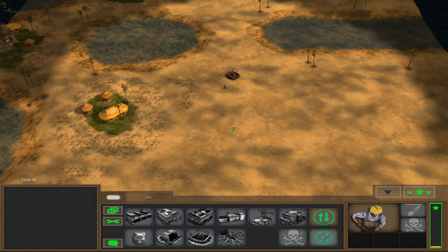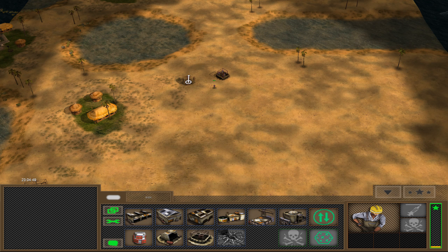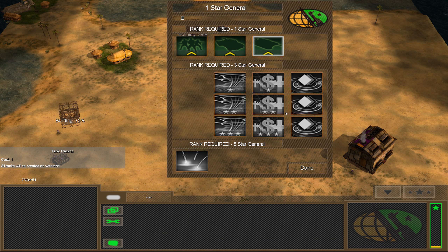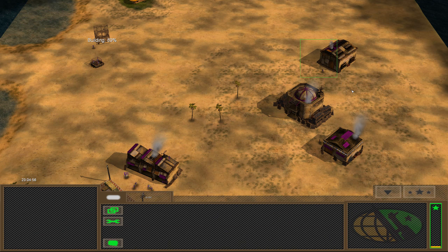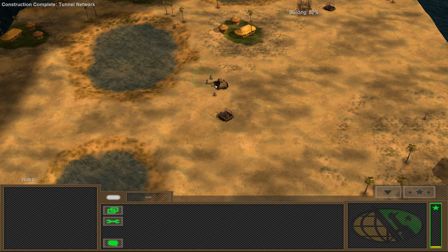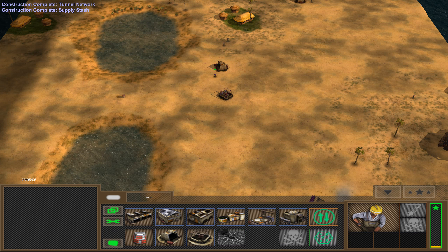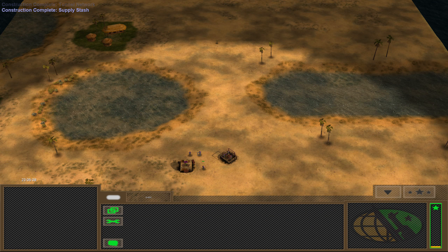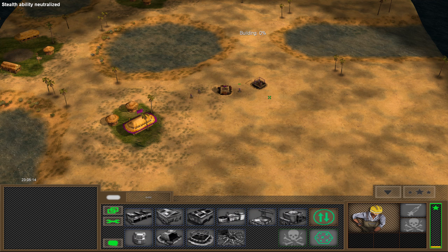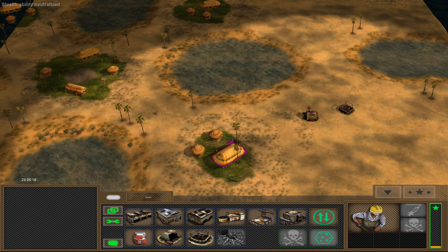You get over here. The tunnel network is still quite affordable, especially because it still gives you a rocket, which is still quite good. So let's get you guys in here. Booby traps cost 400 — let's just build one here. You guys can get in here as well. Let's get another booby trap. They are quite expensive. Oh okay, so I guess there's more GLA over there.